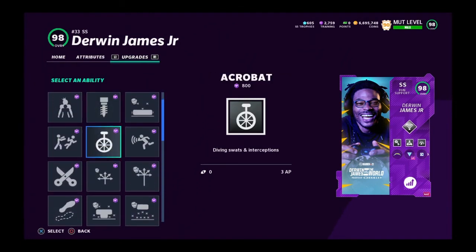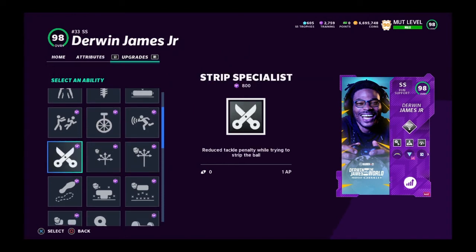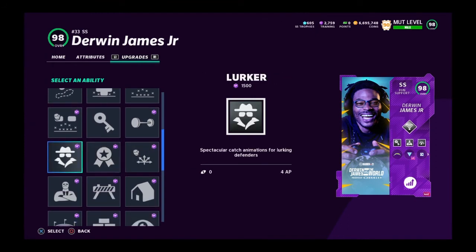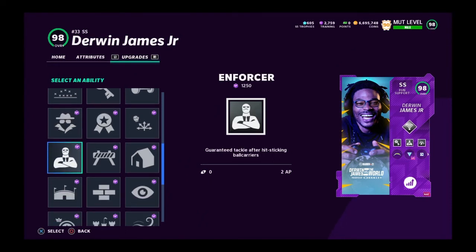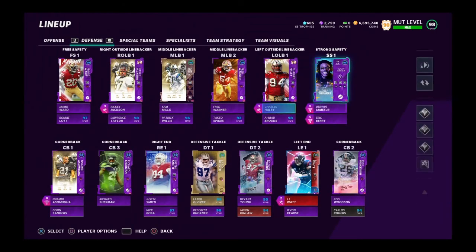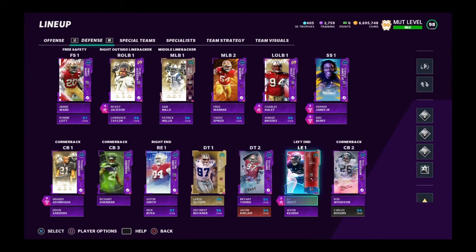Some other good abilities: acrobat isn't bad but only run it on corners. Three piece is way too much AP. Strip specialist isn't terrible. Bench press is probably the way to go. Lurker isn't bad — if you can get it for one AP, lurker is pretty good. Enforcer-deflator combo is solid, so I'd recommend looking at edge rush with lurker and enforcer.